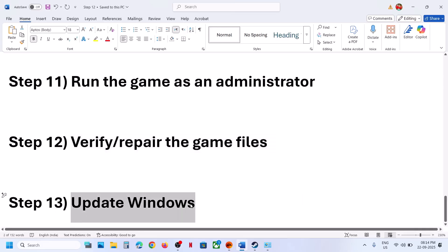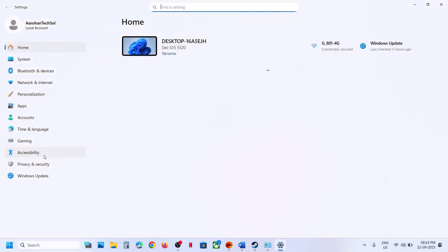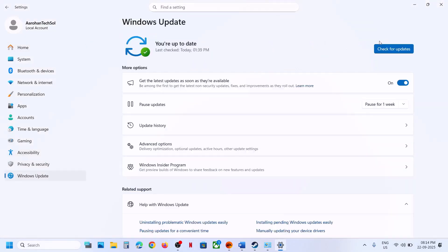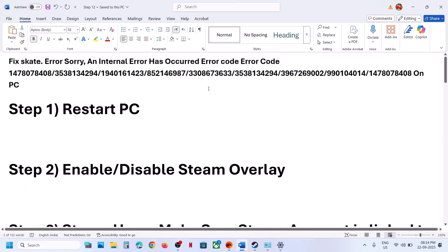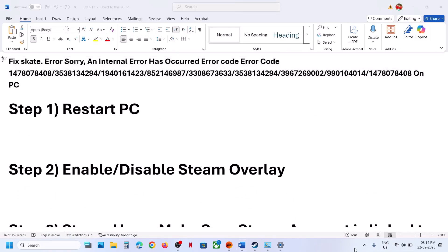The last step is to update Windows 10 or Windows 11. Go to Windows Settings, then Windows Update, and click 'Check for updates.' Once all updates are installed, restart your computer and launch the game. One of the steps shown in this video should help you get rid of these errors. Thanks for watching — please like and subscribe to my channel.